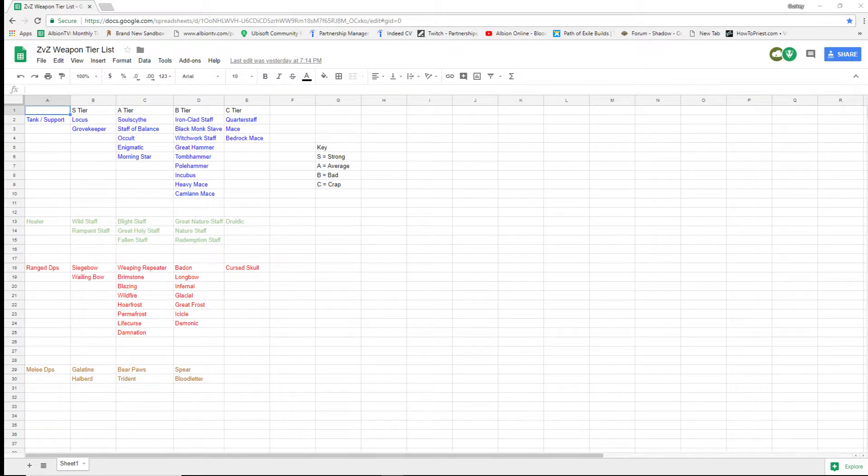Hey guys, welcome to another video. We're back again looking at the ZVZ weapon tier list. I'm going to go back into looking at the healer as well as the melee DPS, just because they're two quite small categories. So let's get straight into it. The key: S is Stronger, A is Average, B is Bad, C is Crap.